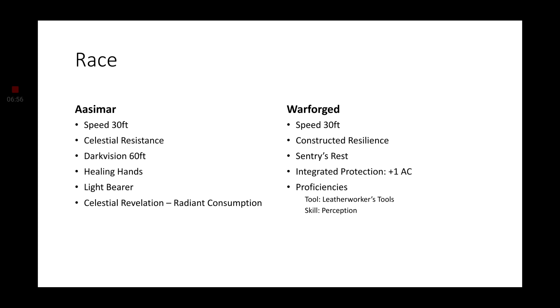The features we are actually looking for are, first off, Healing Hands — and remember, this is the upgraded version from Mordenkainen's Monsters of the Multiverse. With Healing Hands from Triple M, the Aasimar has the ability to touch a creature and heal them a number of hit points equal to a number of d4 equal to your proficiency bonus. So, starting at first level, you get 2d4. You can use this feature a number of times equal to your proficiency bonus. It's just another healing option, which is something that we are going for.